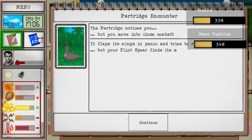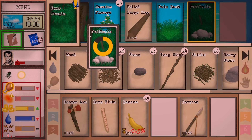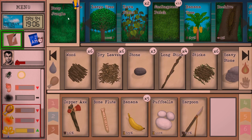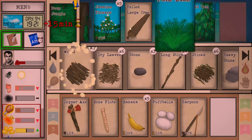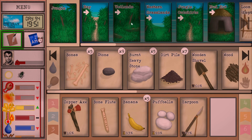Charge flint spear. Okay, we've got partridge puff balls — how long? 15 minutes. We got to 50%, let's do one more cheeky one. All right, let's go back. I just want to keep exploring — we found bees and I just want to keep exploring to find all our stuff.